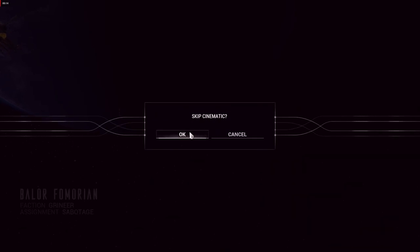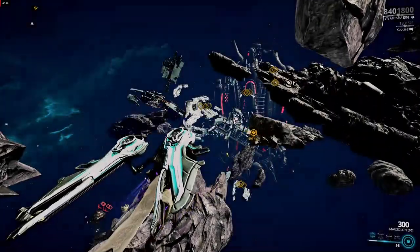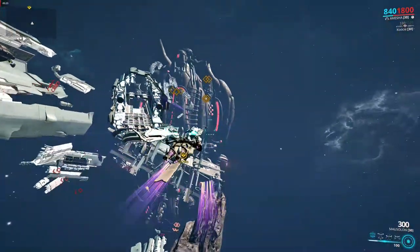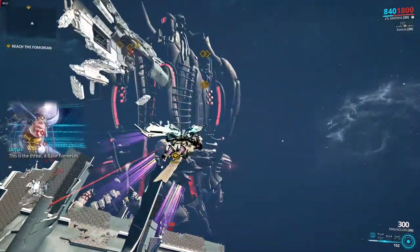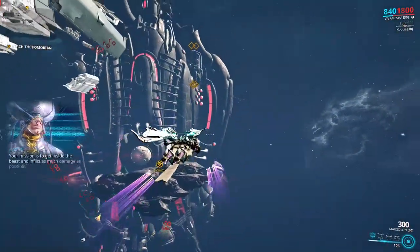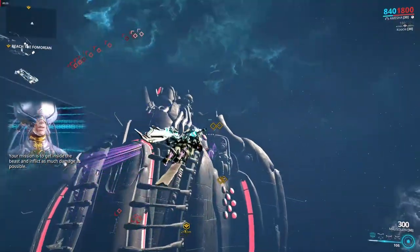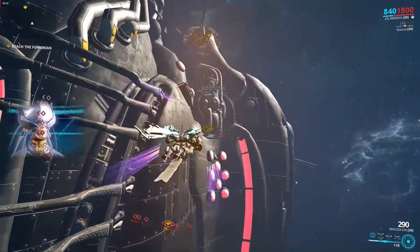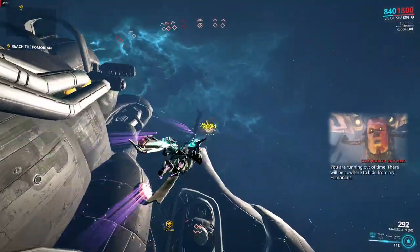The mission is an archwing-only mission, so making sure that you have a properly built arcgun and archwing is very necessary. Your archwing of choice isn't too important, since you can avoid most of the enemies, and when you get into a certain range of the Balor Fomorian, your abilities are no longer able to be used. I would personally recommend the Amesha for the increased survivability, or the Itzal for its increased speed.